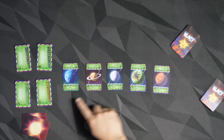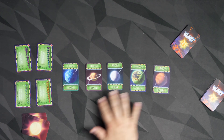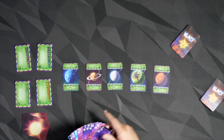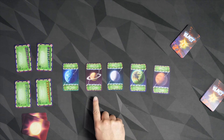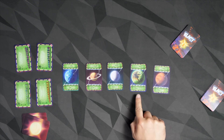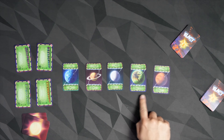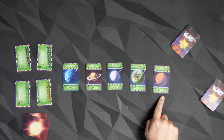On your turn, you're going to pick a planet and you are going to play cards to that planet. Each one has a specific type of requirement necessary to play to it. So this is a single card, this is a pair, three of a kind, this is a ladder in the same suit — a ladder of three cards — and three cards in different suits.